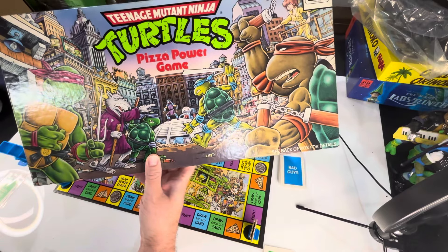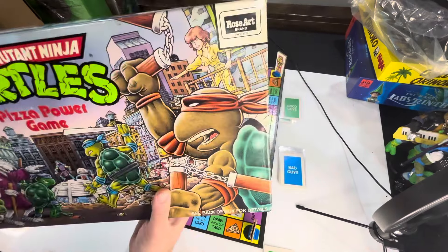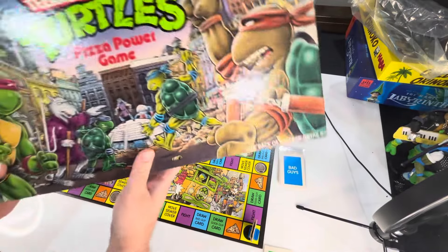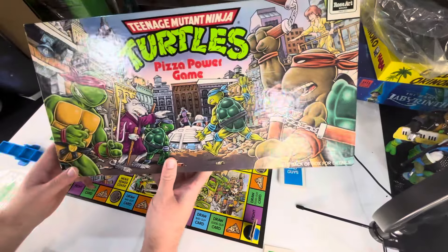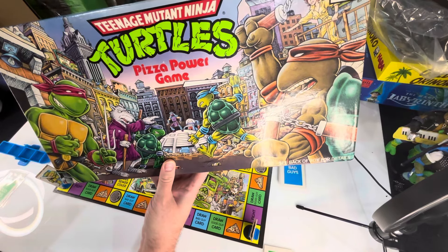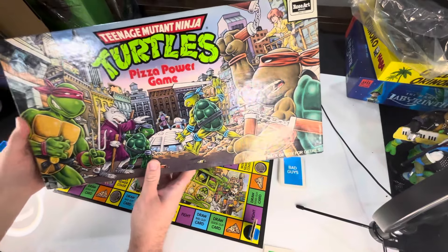Hey everybody, welcome to the Cardboard Cave. We're here to take a look at some old cardboard today. This is the Teenage Mutant Ninja Turtles Pizza Power Game from Rose Art. This is from the 80s — I believe it is from 1987. Me and my brother grew up with a Ninja Turtles game from Rose Art, but it was the simpler, more basic one.